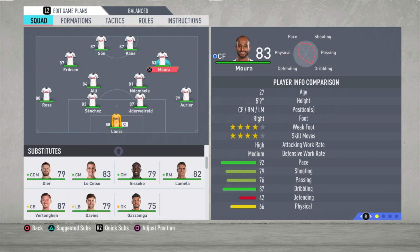Then we have Moura. He is the right central attacking midfielder but plays more like a right winger because that's his nature. With his pace and dribbling he'll be amazing on the right side — crossing the ball, scoring some goals. Then we have Eriksen, who is more of a central attacking midfielder by nature and plays like that in this formation. That's the difference between Eriksen and Moura — you can surprise your opponent with that. We have Kane and Son, both strikers.